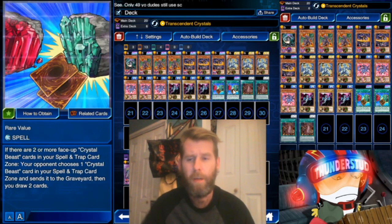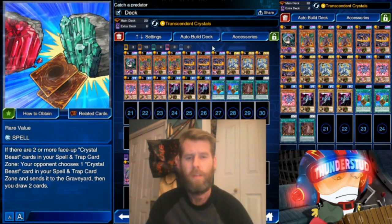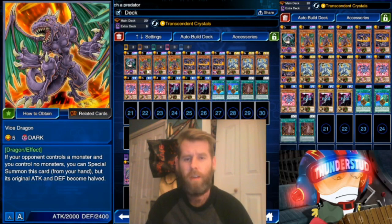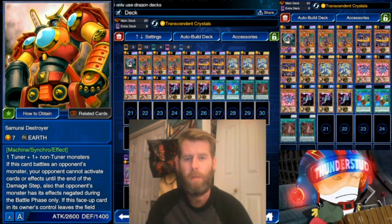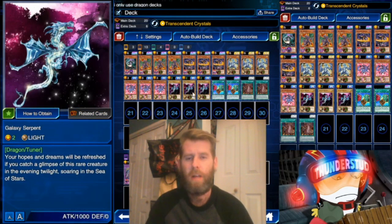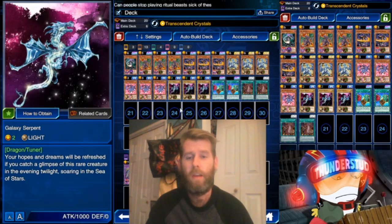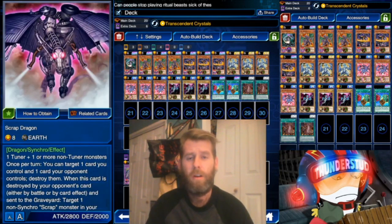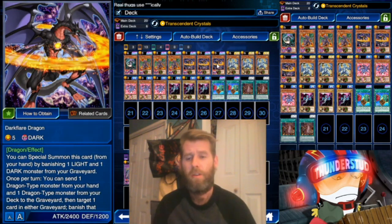We're also adding a little draw power with Rare Value. So what does this deck do? We have Vice Dragon for synchro plays - that will be Black Rose Dragon or Samurai Destroyer when combined with our Galaxy Serpent - and that also gives us a dark and a light monster in the graveyard, setting up for monsters like Dark Flare Dragon.